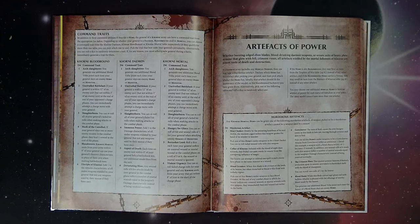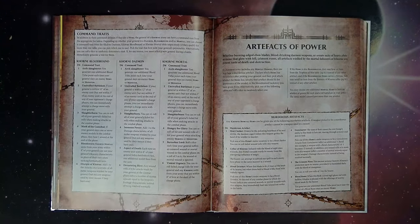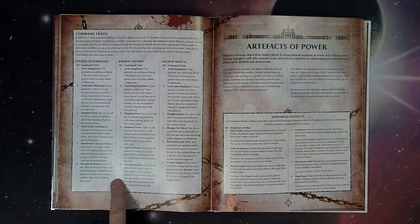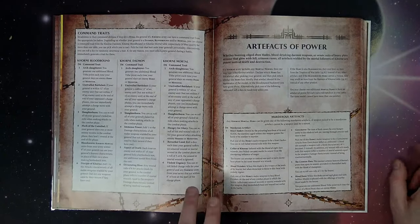The ones I personally like most are: Demonic number six — Devastating Blow: any wound rolls of six by attacks made with your general in combat inflict mortal wounds equal to the weapon's damage characteristic instead of being resolved normally. That can be pretty dirty. And on Mortal six: you can reroll failed charge rolls for any Khorne units within eight of your general at the start of the charge phase — remember this one because it compounds with a lot of things later.